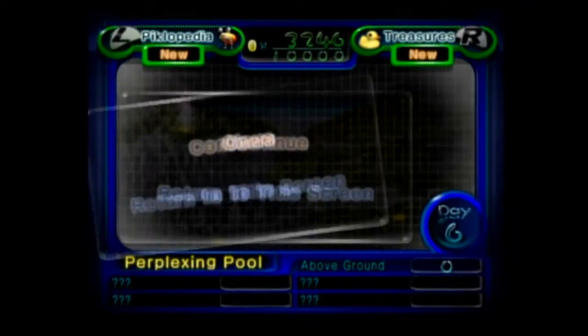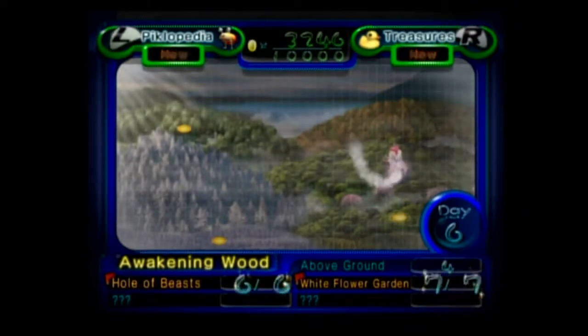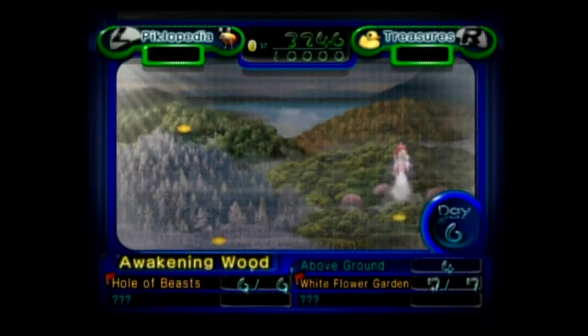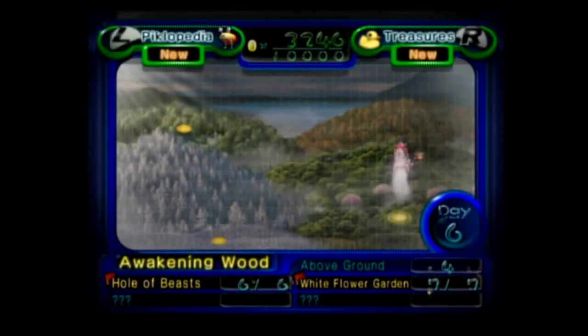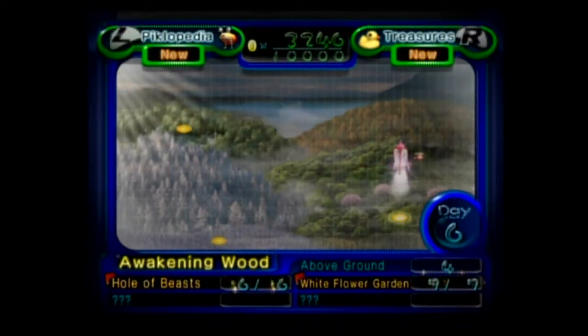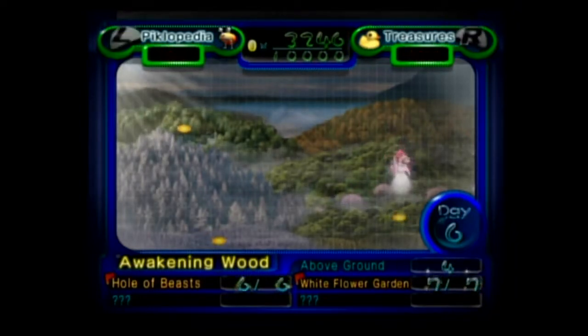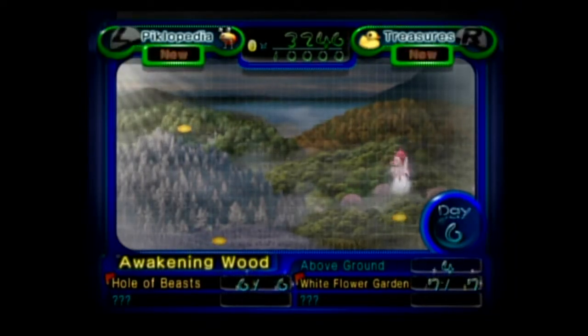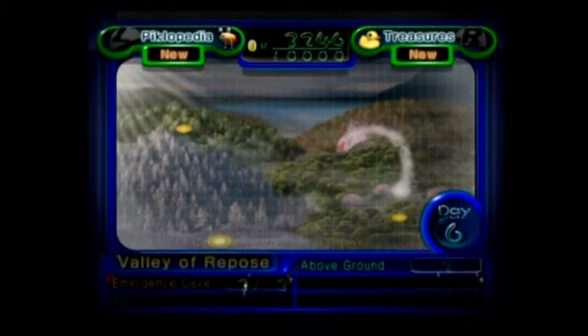Alright guys, welcome back to more Let's Play Pikmin 2. So we just got done in the Awakening Wood, finishing — I want to say it was the White Flower Garden — and exploring around a little bit, seeing if there was anything new that we could do, but we can't until we get Yellow Pikmin. We found that the Blue Pikmin were in this level, but we can't get to them until we have Yellow Pikmin.